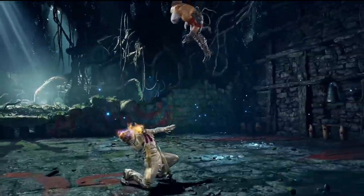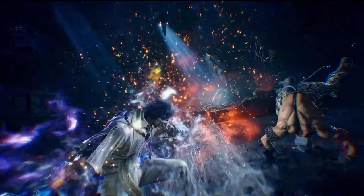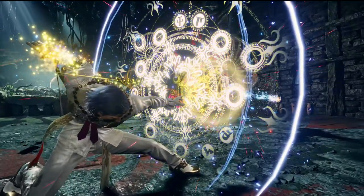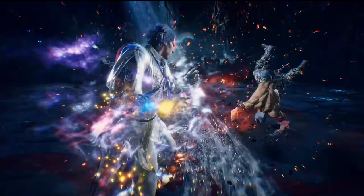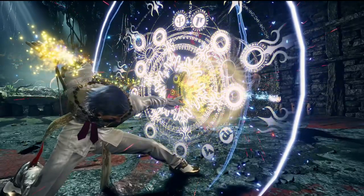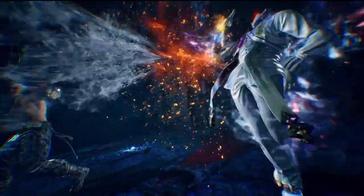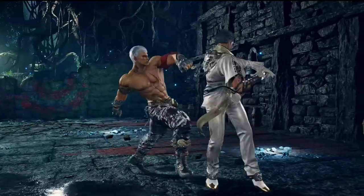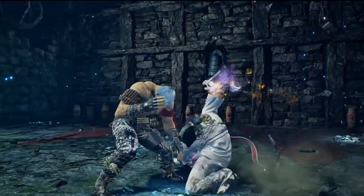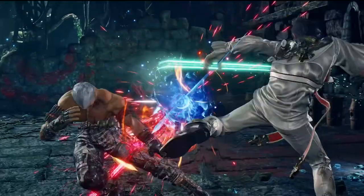Up forward 2 is a heat engager, and then that's the heat burst. So up forward 2 — heat engager, run in, and then the heat burst is a low, which is good because honestly, do you really duck against Claudio? So that's a good threat to have when he's in heat. Forward 3 does not do the ballerina spin on a hit anymore — it's just plus frames. And 3-2 as a heat engager, which animates differently just because he's in heat.